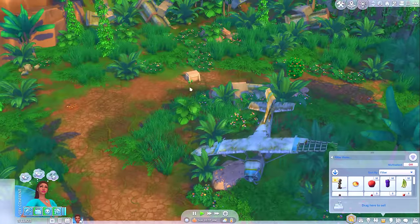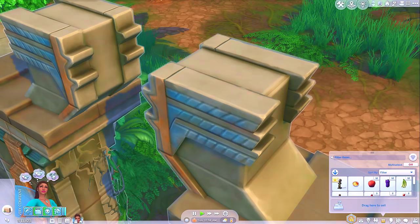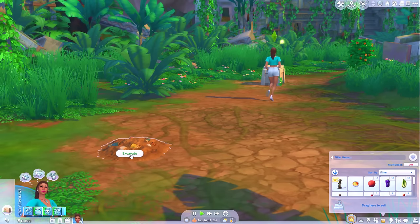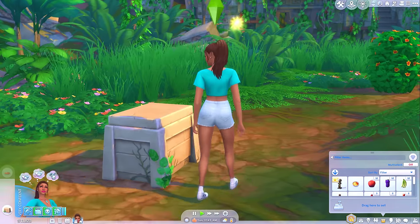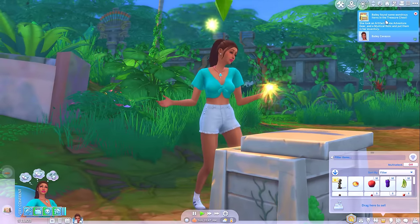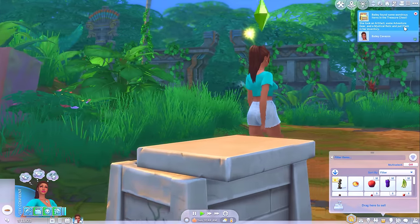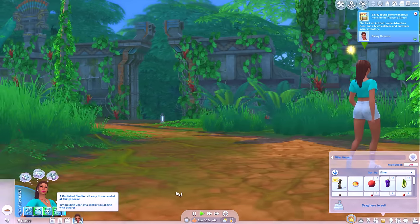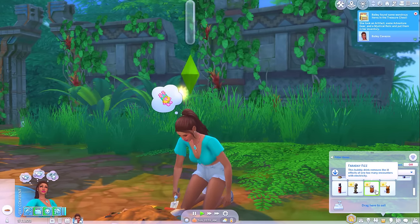It never occurred to me to get more than one machete. What's this right here? Open treasure chest — hopefully there's a machete in there and you haven't completely fucked this up. Oh, and there's a dig spot — we can dig that up and see if we can find another artifact. Please be a machete. Bailey's found some wondrous items in the treasure chest — she took an artifact, some adventure gear and a mystical relic and put them in her inventory. A Forayday Frizz — it's a bubbly drink.